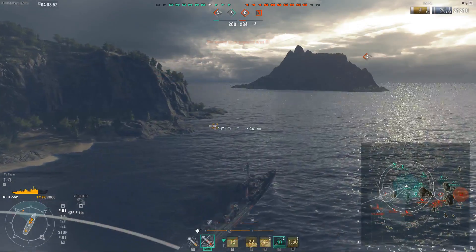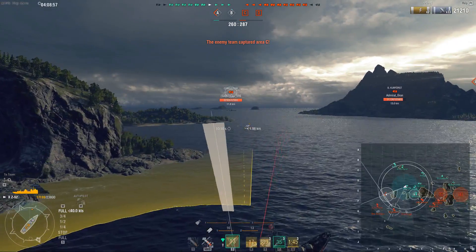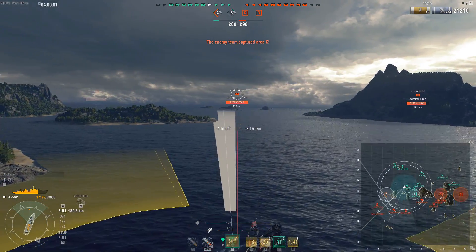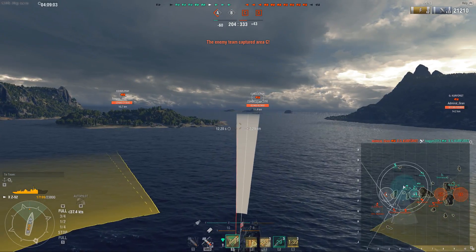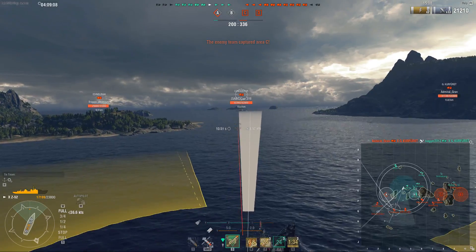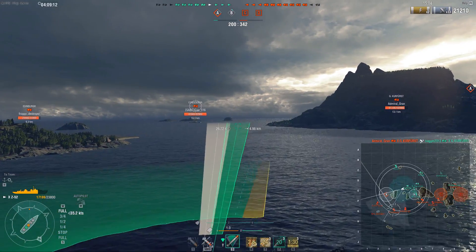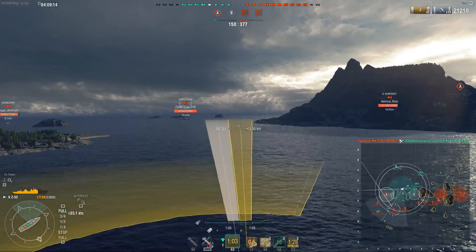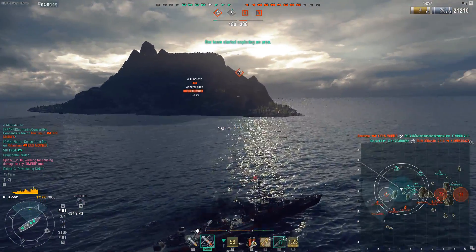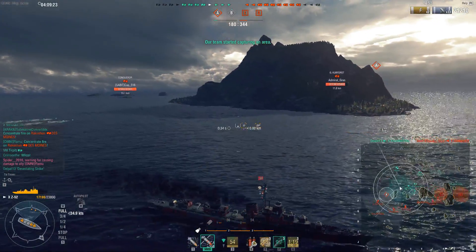Now I have a Minotaur who's charging a Des Moines. I doubt I have to explain how bad a decision that is. If you watch my cruiser comparison, there is a rock-paper-scissors thing going on with cruisers, and 99 times out of 100 the Des Moines will absolutely annihilate the Minotaur. And that's exactly what happened — the Minotaur gave a bunch of broadside to him as well. A Minotaur basically threw away his life right there — instant death.